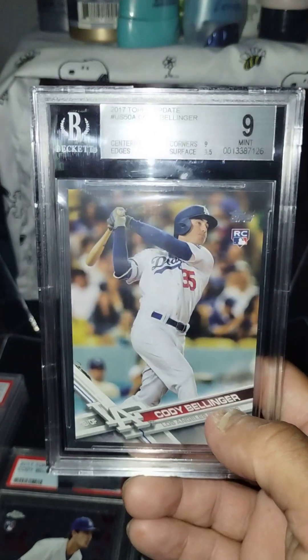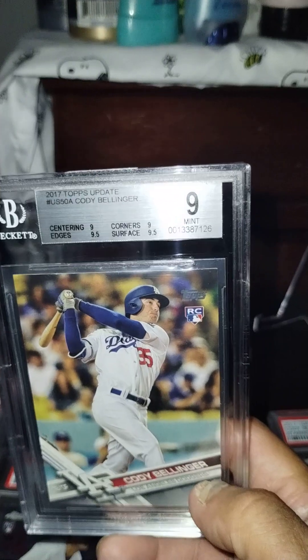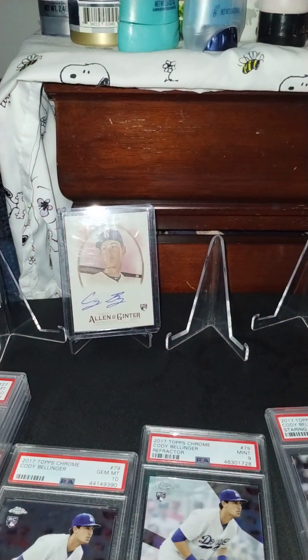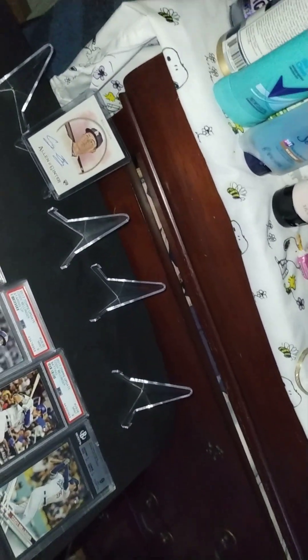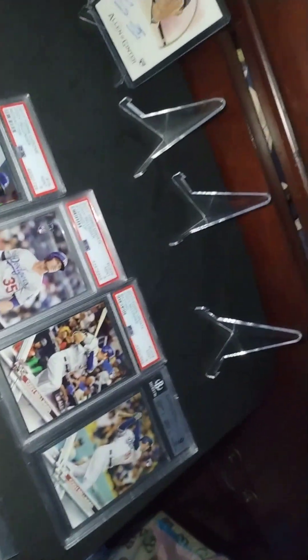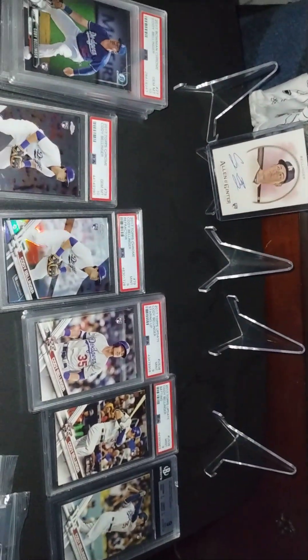And here's a BGS 9 Cody Bellinger Topps Update Batting. But you notice how BGS labels them differently than PSA. So my Cody Bellinger rookies are stacking up. Here's a stack I showed you earlier — all the Bowman Chromes, which are like four of them, and the Mini Bowman Chrome, and then plus all that right there.